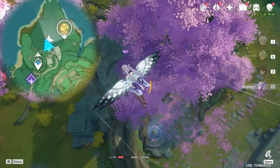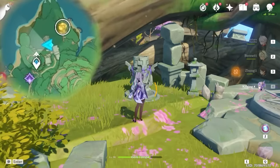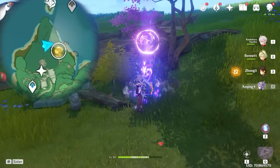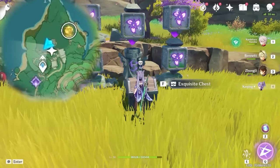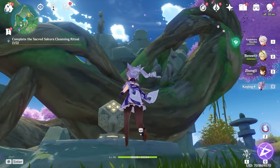Next, we're heading to Araumi. The entrance to the next one is in that hole. But before we do that, you have to light up all these electro pillars. And to do that, you have to solve this puzzle. I can't really show how to solve that because it's a lot of trial and error for me. Once you hit all four electro pillars, you can hit this thing and then go back in the hole.